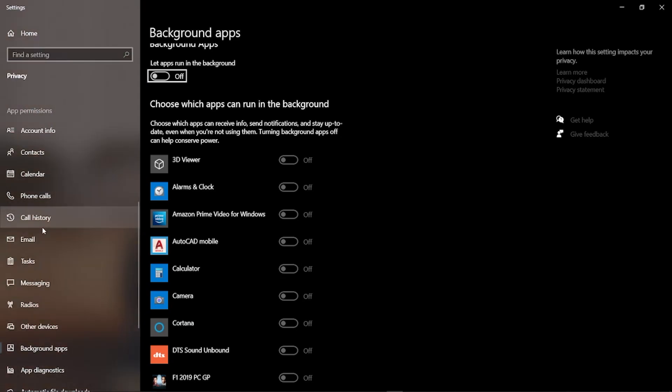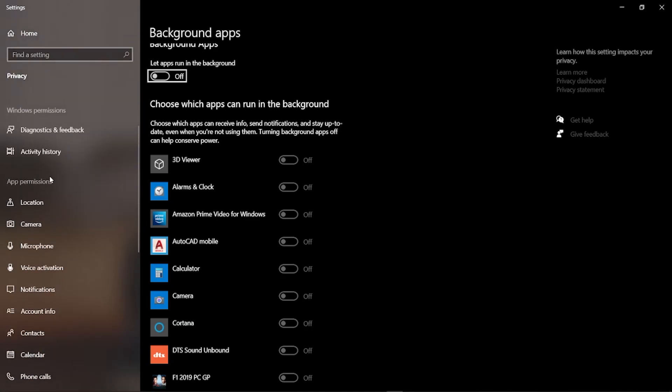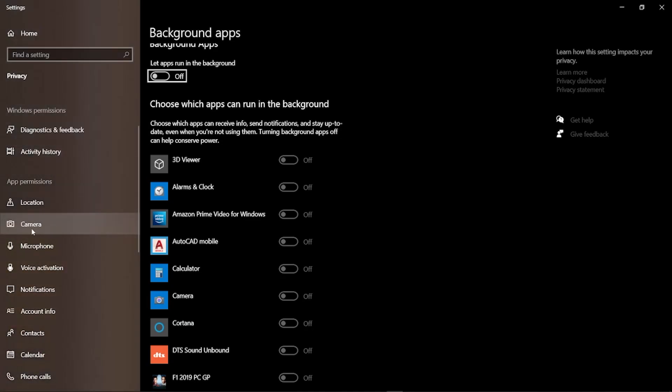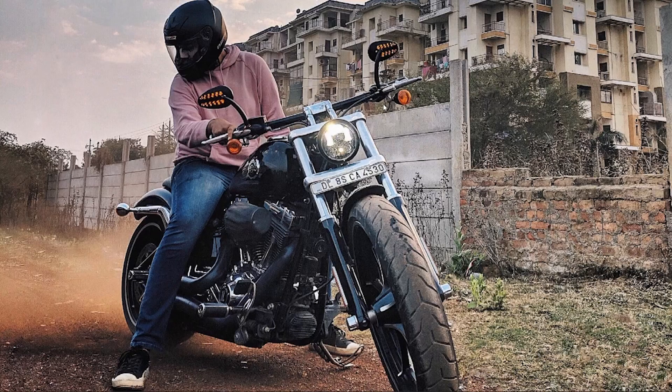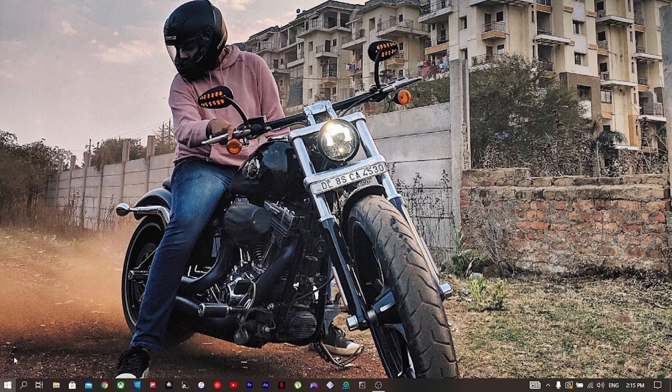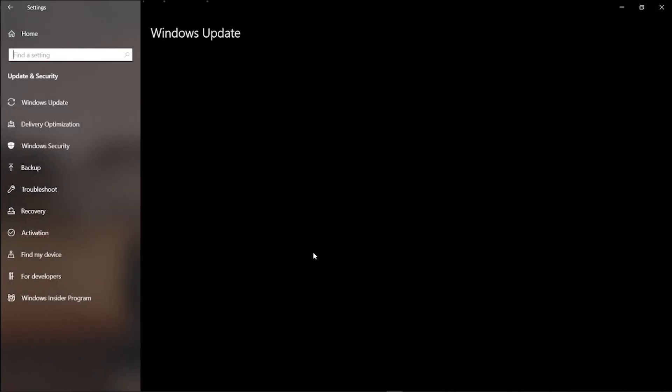Keep the ones you need on, like the camera and microphone. You can turn off notifications if you want — I don't like notifications on my PC so I keep it off. Turning off background apps gives an FPS boost as well.